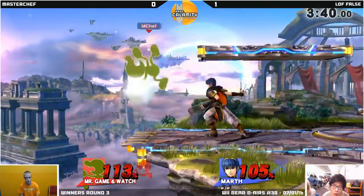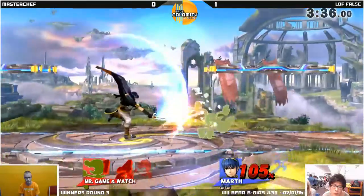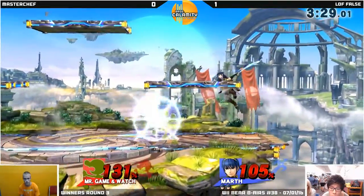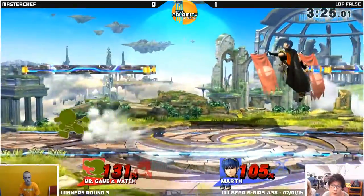Air dodge — nice impact. He was in dangerous territory for that. Forward smash. Another aerial. Phenomenal DI from MasterChef honestly. Tried to go for a stage spike there, I believe. I like the idea — that's like the only move you can somewhat safely throw out.